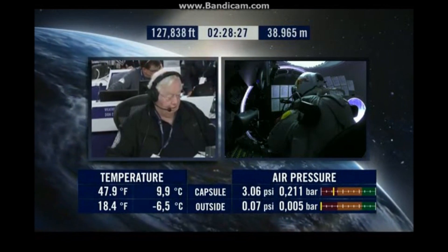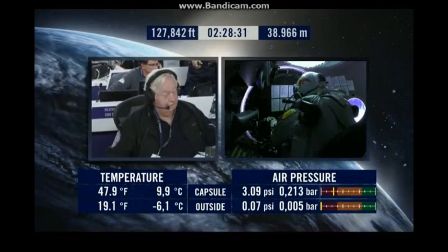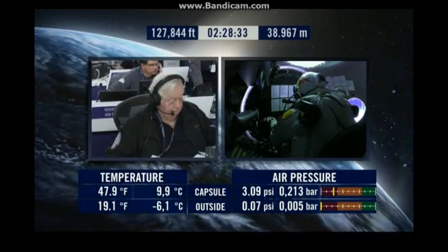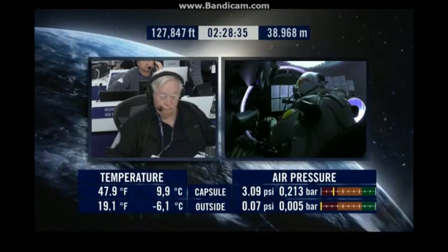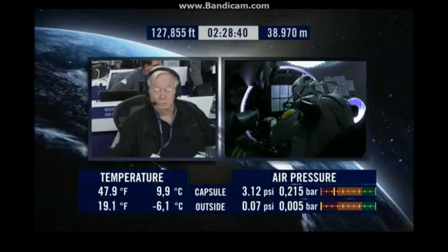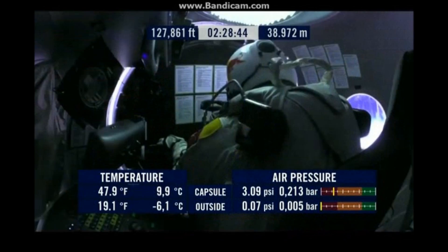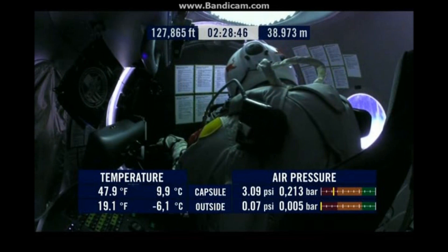Depressurize the cabin to ambient altitude, which is 127,800 feet. I'm going up now. Now watch the rest of that pressure drop off from the graphic on the right-hand side, the upper graphic, the lower graphic as well.